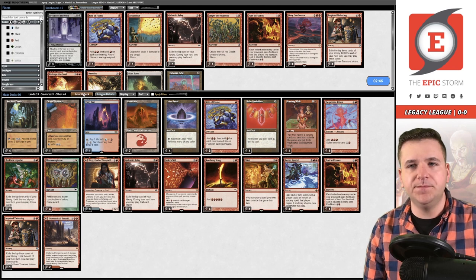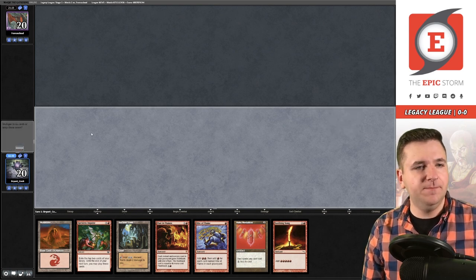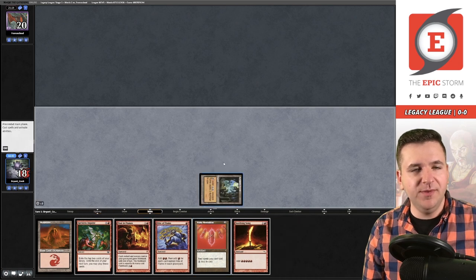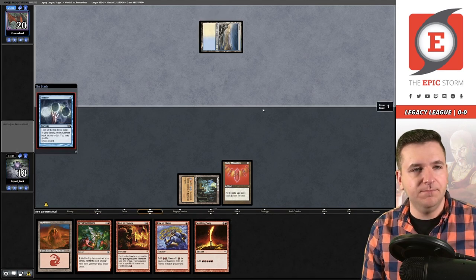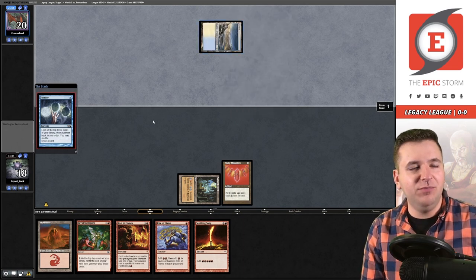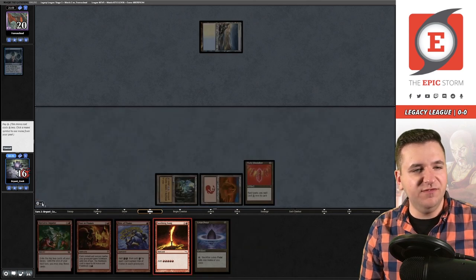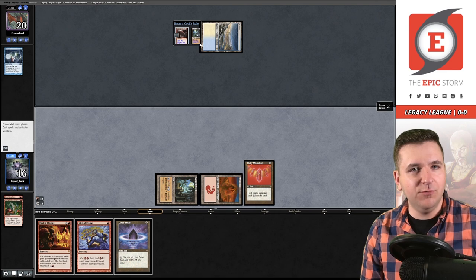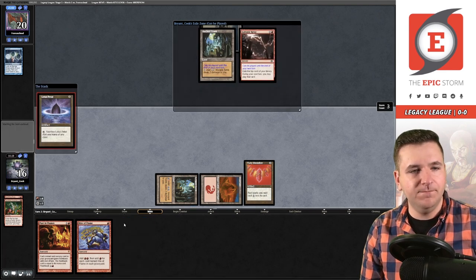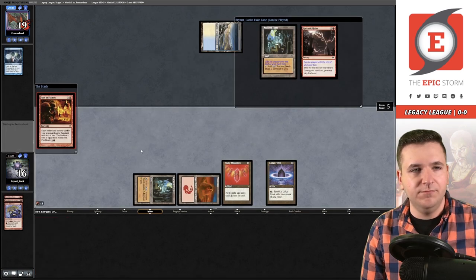Just resubmit, I'd like to be on the play. This hand seems fine — Ancient Tomb, Ruby Medallion. In fact this hand is pretty powerful. Tundra — I got really nervous that was going to be a Deafening Silence, so they probably have something in white that's not good for us. We might want to move quicker. They did not shuffle off Ponder. Let's test the waters with the Seething Song — and Reckless Impulse. Galvanic Relay, that's a card I like. Lotus Petal, Rite of Flame, Past in Flames — they play Force of Will.